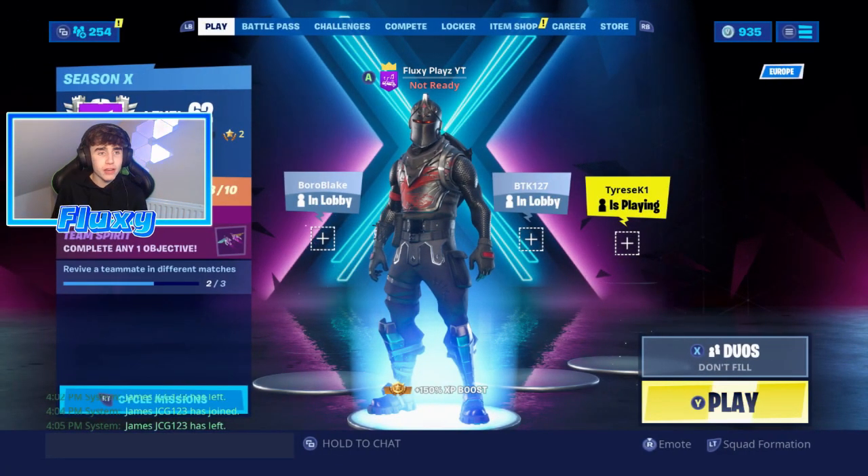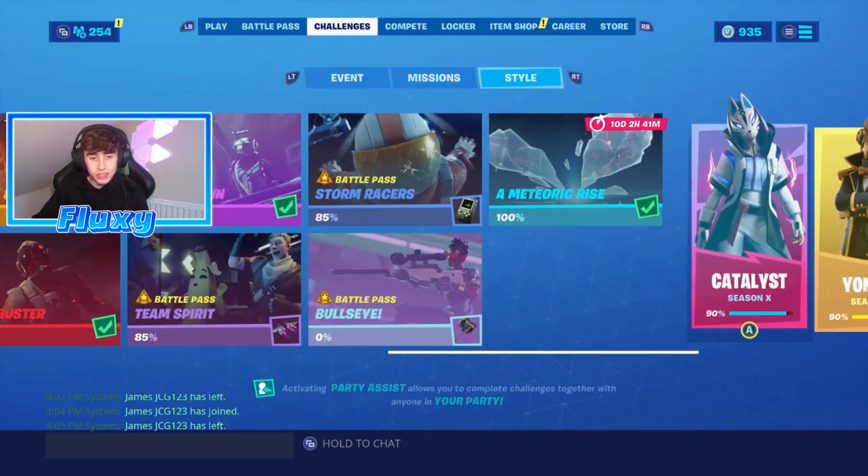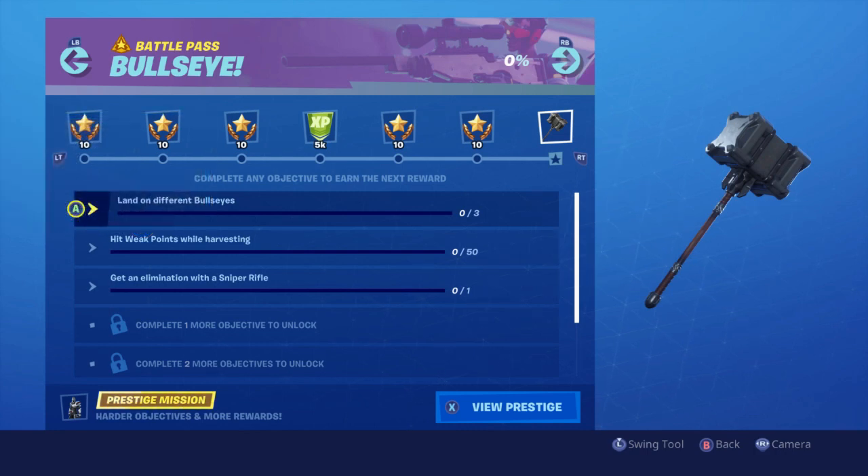We are in the Fortnite lobby right now, and if we head over to the challenges you'll be able to see the brand new Bullseye challenges are here. There are so many of them which looks super good. The first one is land on different bullseyes — that would be pretty easy — then we got hit weak points while harvesting.